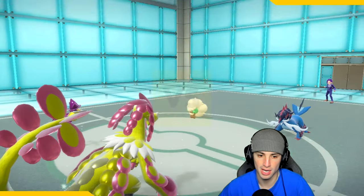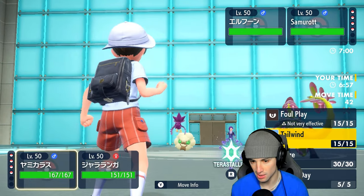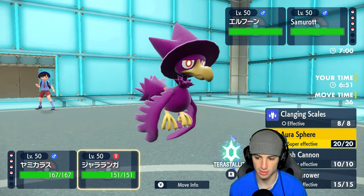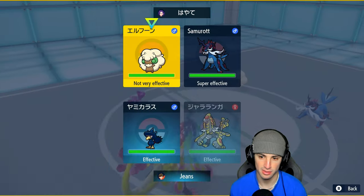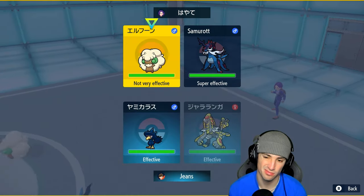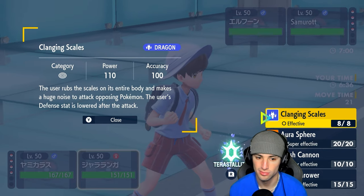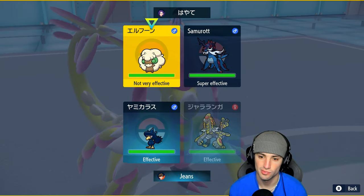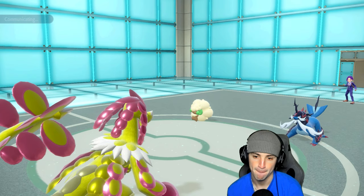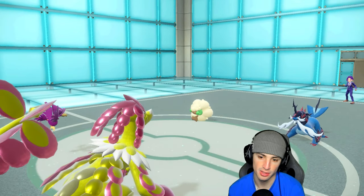With Murkrow and Kommo-o out, one option is to go Tailwind for Tailwind. Aurora Spear on Kommo-o never misses. I could Terastallize into Dragon but I'm just going Tailwind with Murkrow. Their Samurott using Aqua Cutter does an absurd amount of damage and I forgot it's not resisted. Then Whimsicott pops Trick Room — that's bad news. Trick Room changes everything.